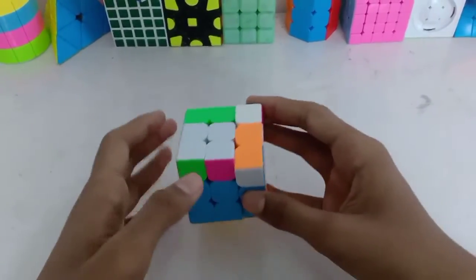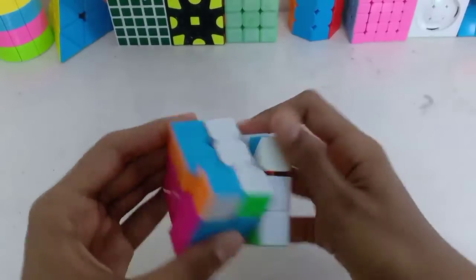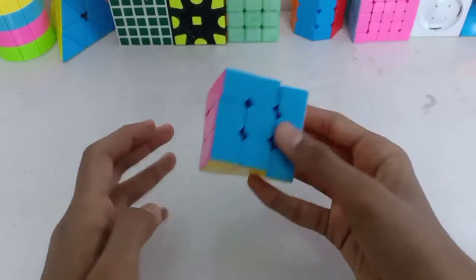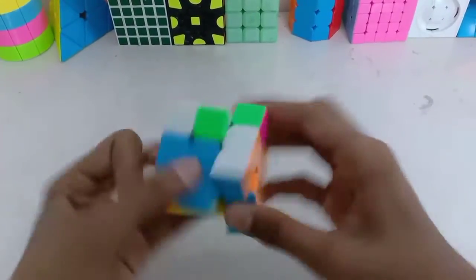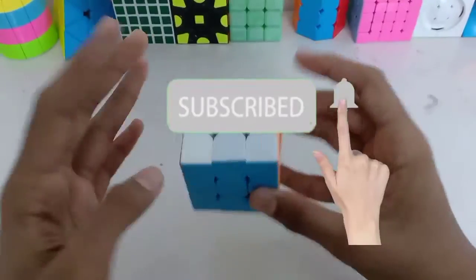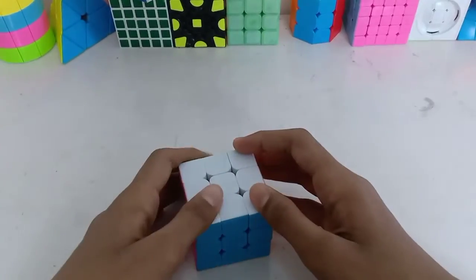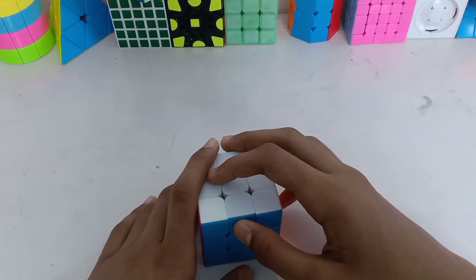Next he gets a really easy OLL case and a PLL skip. So he just did this and got a PLL skip. That was the breakdown of Felix Zemdegs' 4.22 World Record Single. If you like this video, please like, share, and subscribe — because I need thousands of subscribers to reveal my face. Until then, happy cubing, bye!